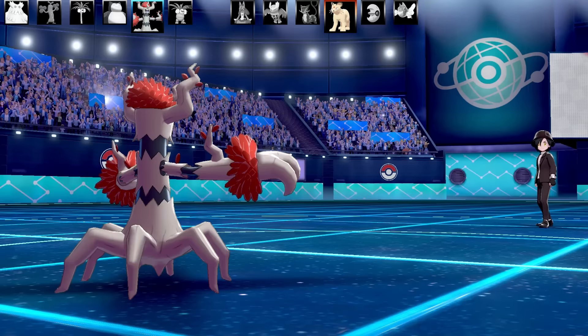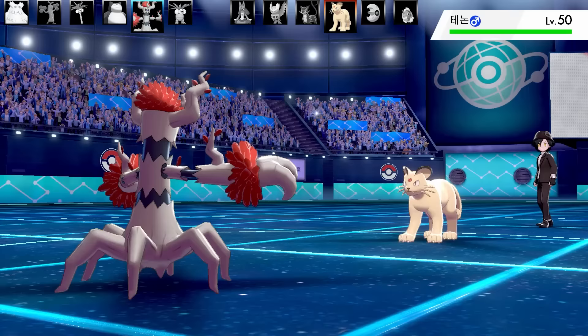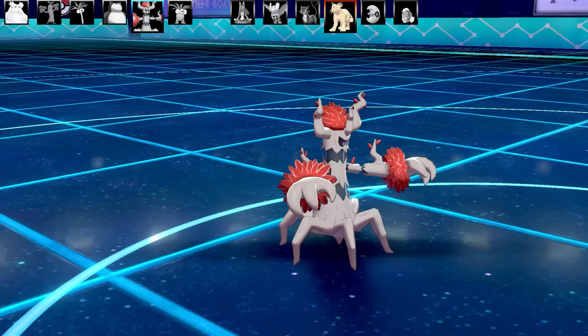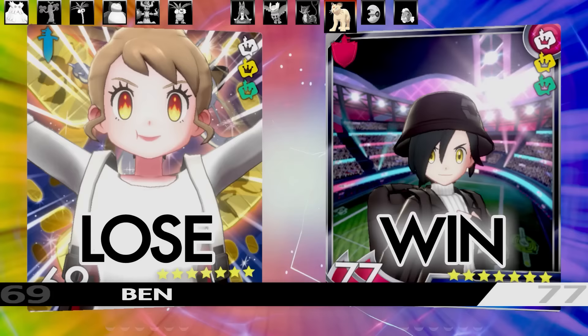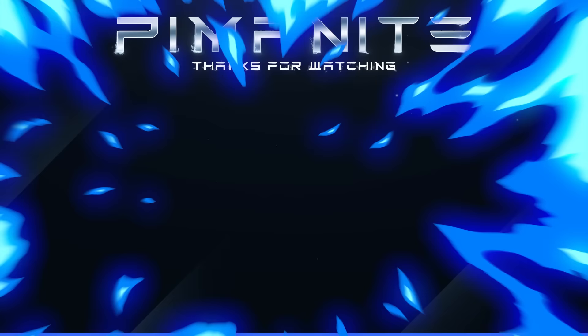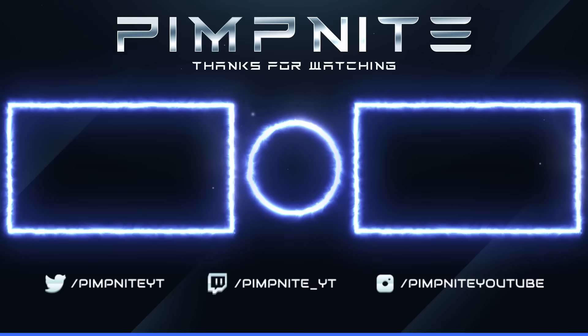The last Pokemon is Persian — I've got extra health from Leftovers. Persian can't hit me with Fake Out as a Ghost-type. But it has a move to hit Ghost-type Pokemon, comes in, and steals my victory with a super effective move, taking me out. There you go people — hope you enjoyed all three battles. I didn't get salty in any of them. I'll see you tomorrow for another theme team. Peace out everyone. And forget about that Wooloo, alright?